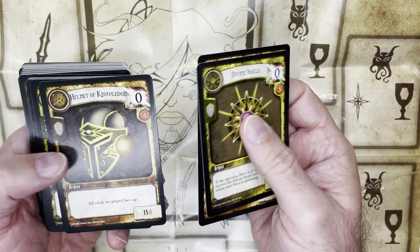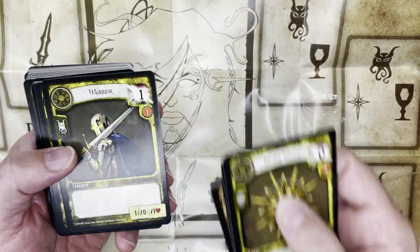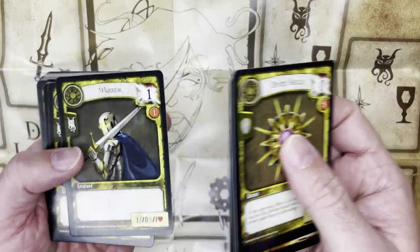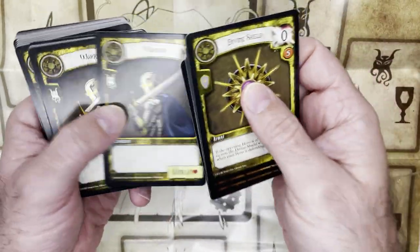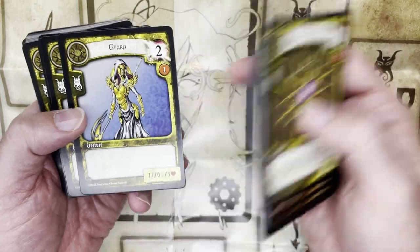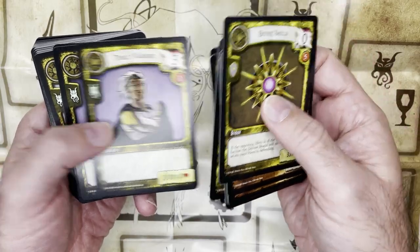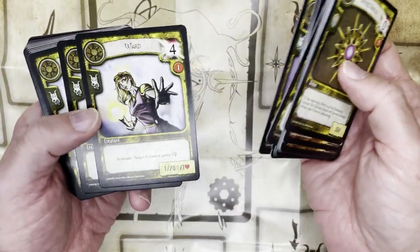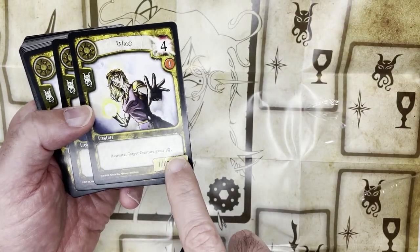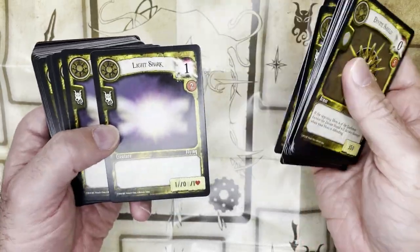All cards are played face up. There's a Warrior with cost one, and attack, defense, and life stats at the bottom. Another Warrior, and here's a Guard who's on the cover — one, zero, three life. Noble Warriors should have some kind of activated ability: target creature gains a bonus. Looks like there's also a spell — War, probably Defense or Light Spark.